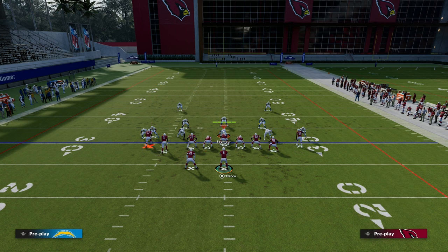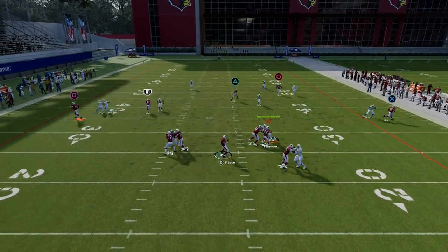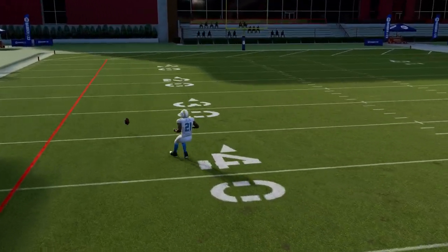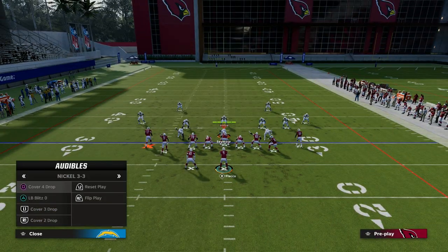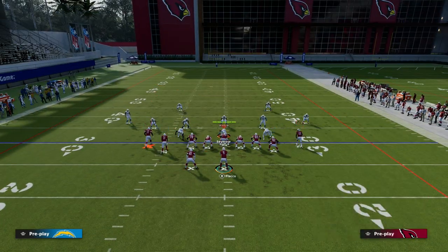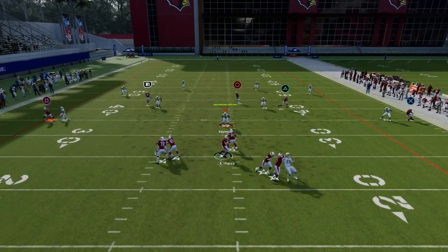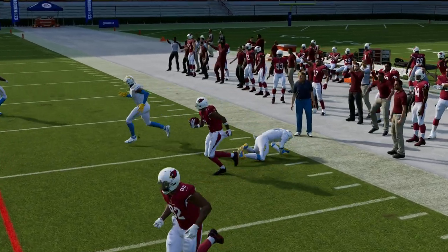If you do something like this setup, you'll see there's a little window right in there if they don't have a zone KO where you can hit that. If they are truly running the cover four stuff, I really like this setup — we've talked about it before — because you don't really need a pull route or a slant route for it.